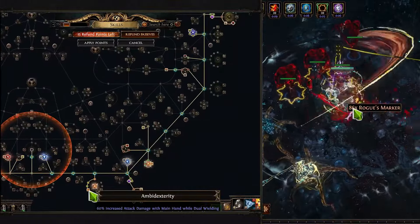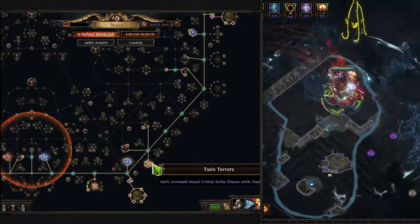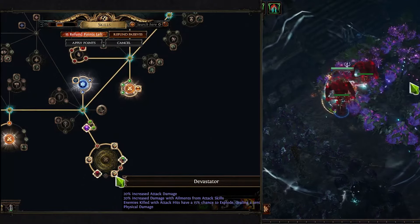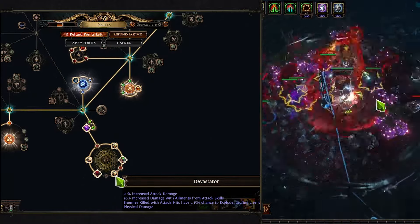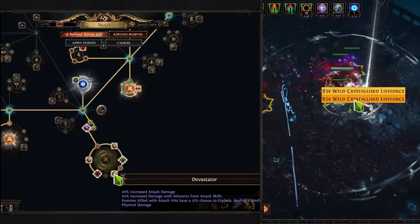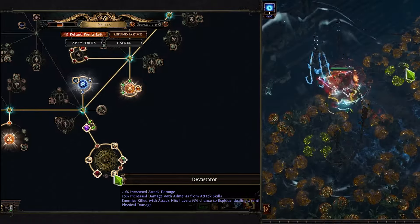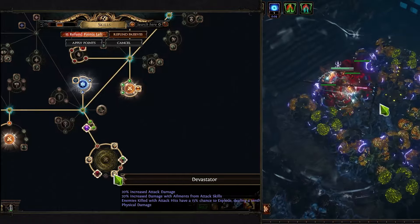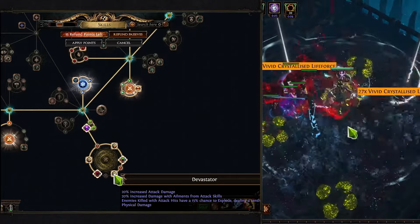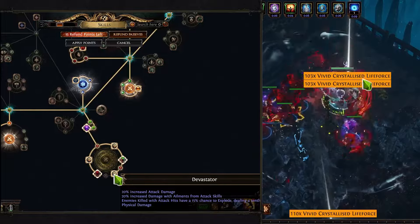We are also stacking different types of armor everywhere and going for stuff like Ambidexterity and Twin Terrors to boost our damage with dual wielding. There is also one thing I recommend heavily: the Tupperware Witch notable, because I think it works just amazing. It's a part of the large Cluster Jewel called the Devastator. The Devastator will pretty much provide that enemies killed with attack hits have a 15% chance to explode, dealing a tenth of their life as physical damage. It's a pretty decent node and it could help you kill literally everything on screen with just a few big hits.